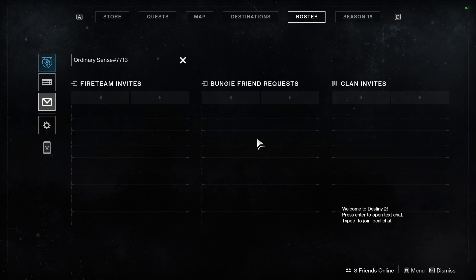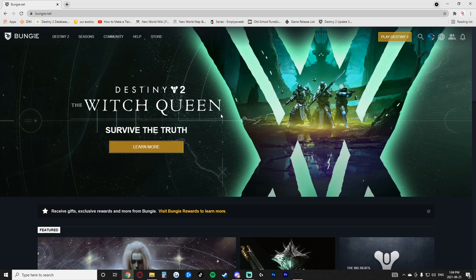There is currently a workaround for people who already came from a different platform and have friends added on that specific platform. If we go to bungie.net — once you sign in, the first couple of times you sign into bungie.net, a giant pop-up should come up directing you to add cross-play friends.